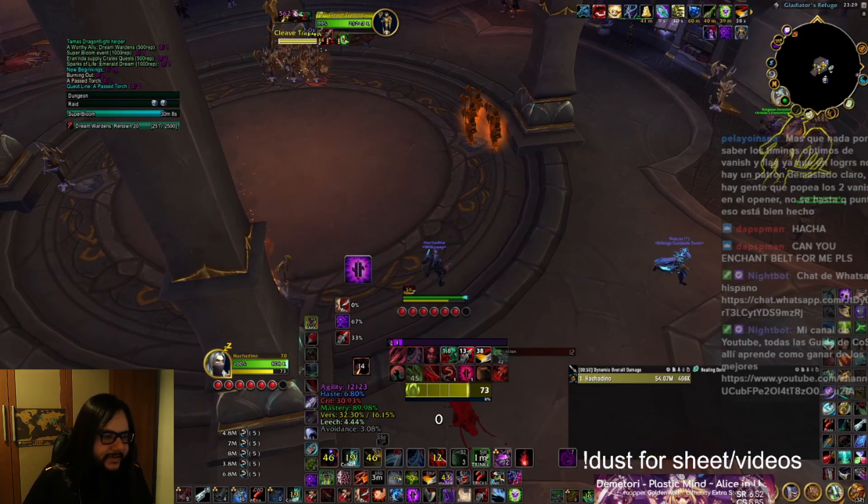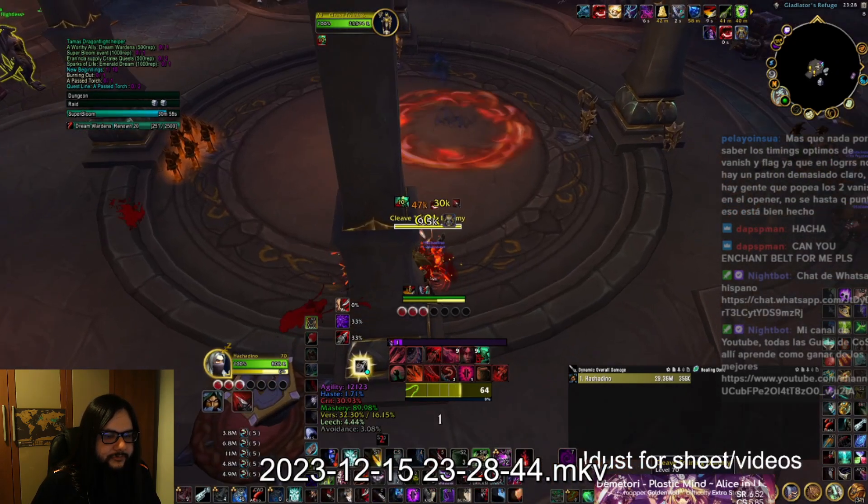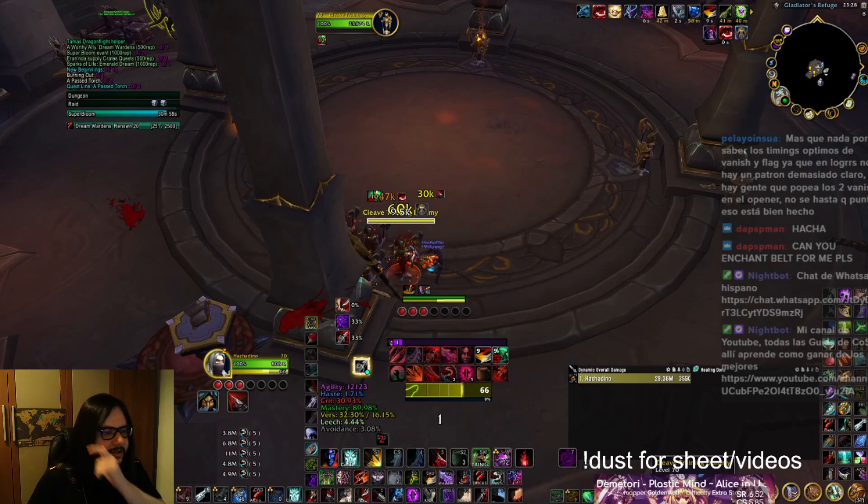Okay, so this is the whole thing. As you know, this covers the whole rotation that we do. There are some things I'm going to comment on, so let's go through it again. It begins and we use Shadow Strike because we have Premeditation — this will be kind of like the first pull opener that you would do.